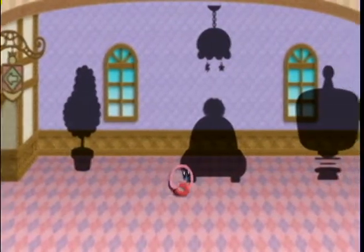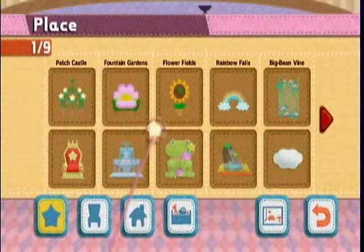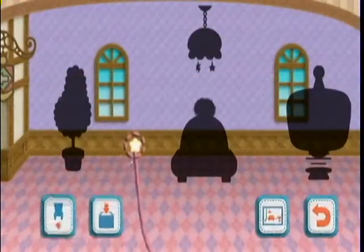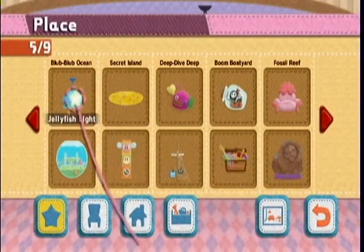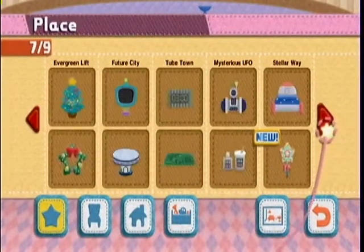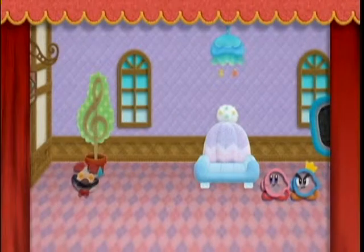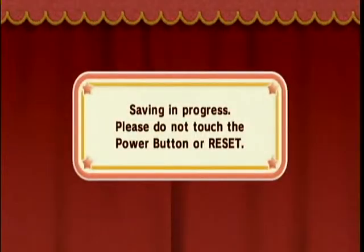This needs four items. It needs the Cleft Tree from Melody Town, the Jellyfish Light from Blub Blub Ocean, the Knit Cap Sofa from Mt. Slide, and the Space Monitor from Future City. Here's the final tenant - this is Mara. By doing that, we complete the cast, because we've seen every single character in the entire game.